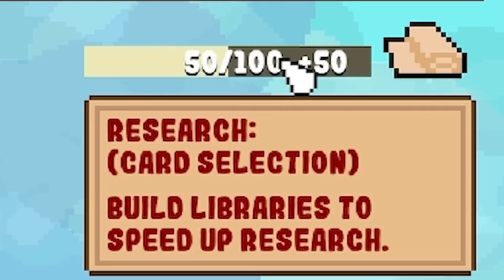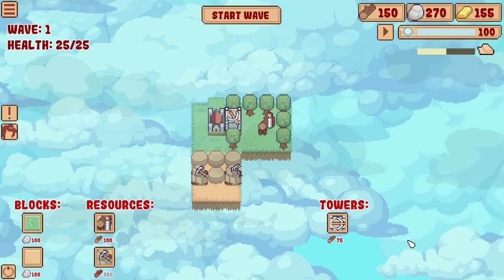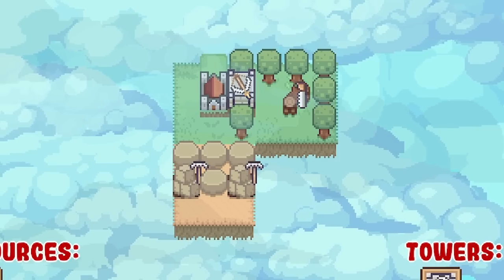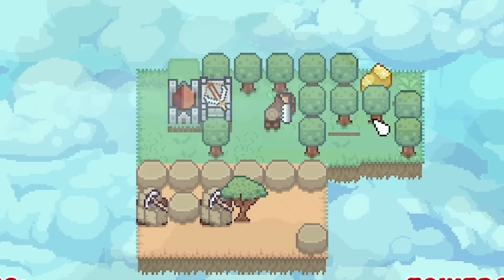As we go on, you'll see under here - this is our research bar. As it says there, we can build libraries to speed up research. Basically, whenever this fills up, we get to pick a new item that we can add to our blocks, resources, or towers list on the bottom. So for now, I think we probably need some more rock and possibly some more wood for defenses.